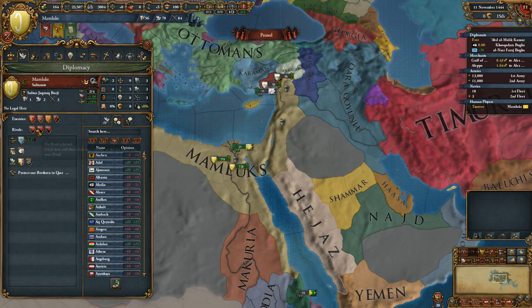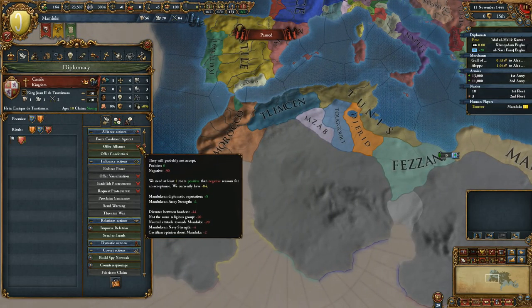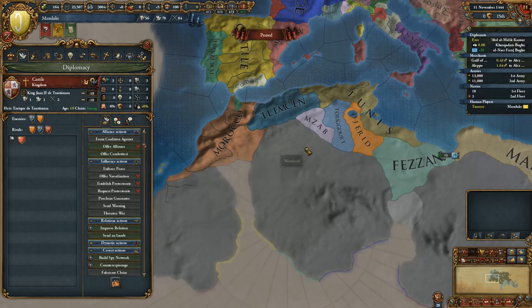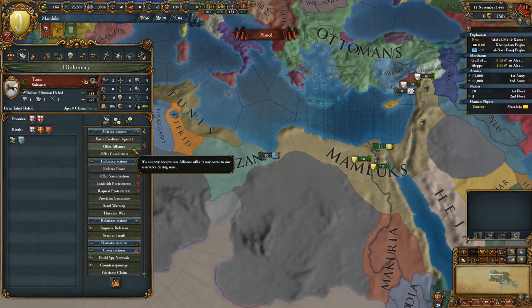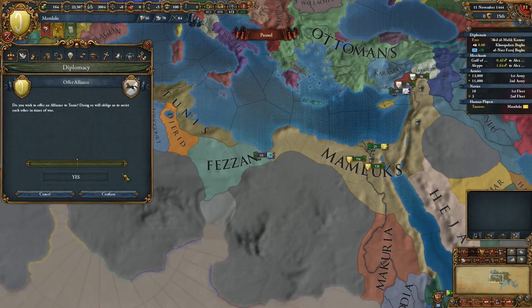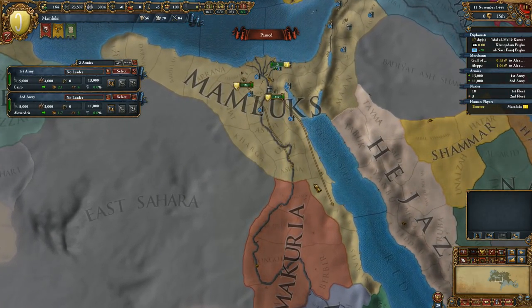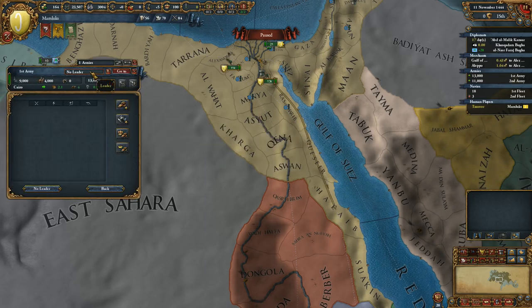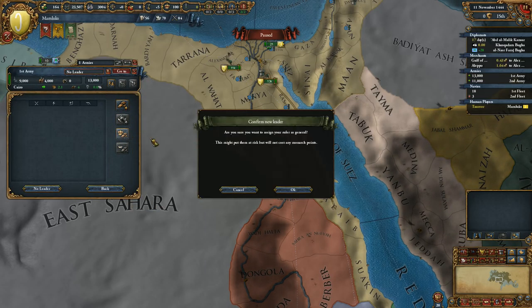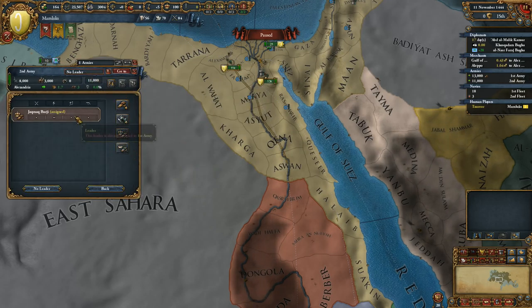Let's set up the Ottomans as rivals. Tunis likes us — perfect, let's ally Tunis. Then we'll ally Hejaz. Did I march my armies already? Yes I did. We could use a general. My Sultan is so bad I'm actually making him a general — if he dies we'll just get a random noble, which will surely be better.